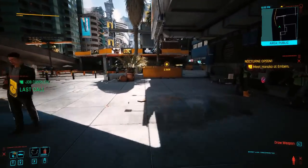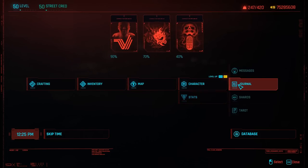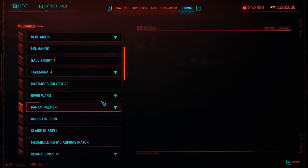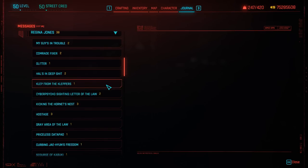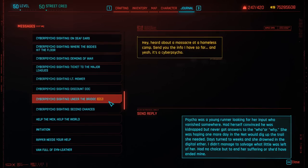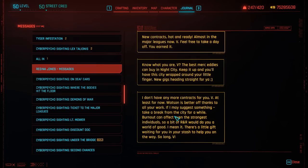You will also see a message from Jones on the left side. Go to your journal, then go above it to 'messages,' scroll all the way down, and you're going to find Jones. I have quite a few messages here I've yet to read — what you're looking for is Jones's messages. If you look right here, it's going to explain that she has pretty much done giving you contracts.